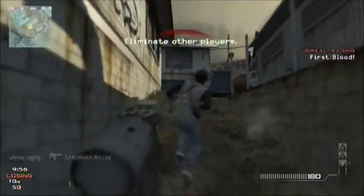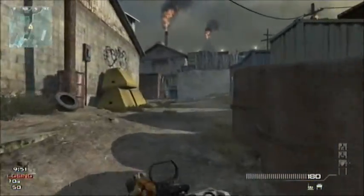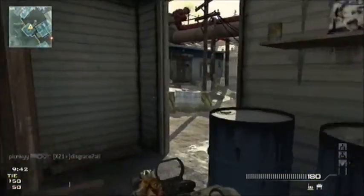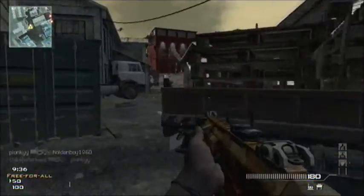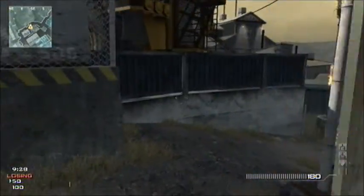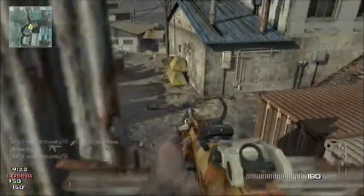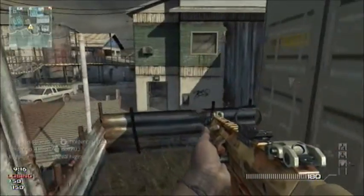Hello guys, bringing you this MOAB tip video. As you can see, I'm using the ACR. I've got scavenger as my first perk — I want to have the extra mags on startup. I've got hardline, and with one kill I've already replenished sleight of hand, so that's pretty good. Stalker is my last perk, because getting stalker later during specialist bonus seems to throw you off your game. The tactical is the portable radar, and lethal is the claymore.